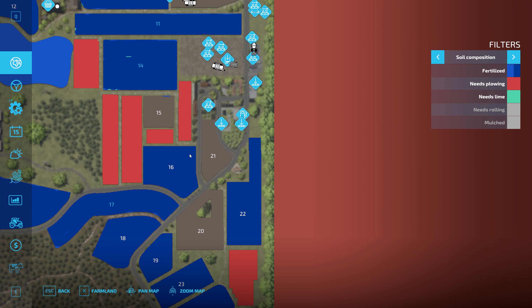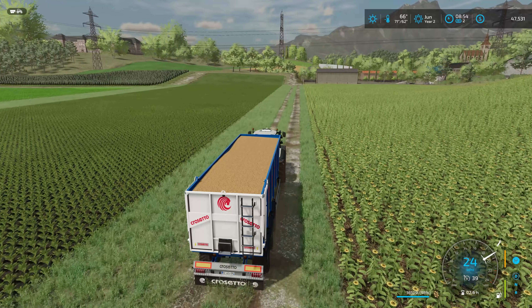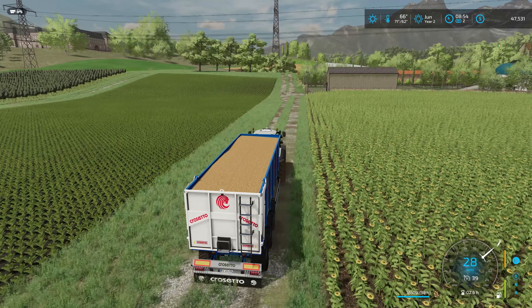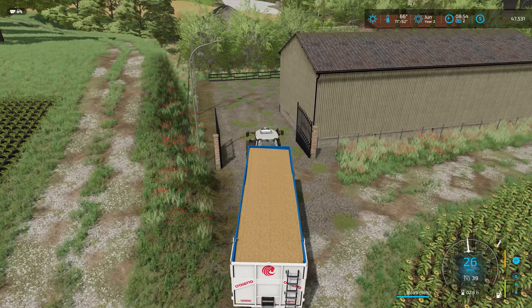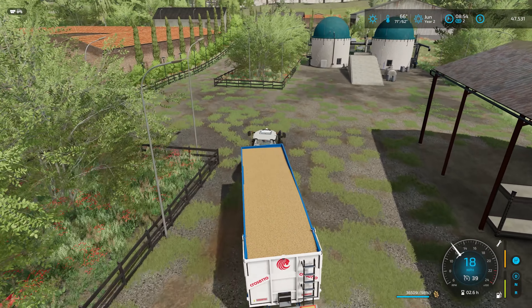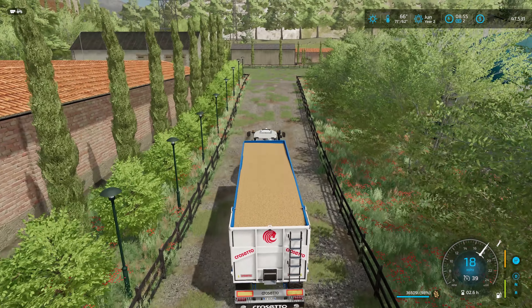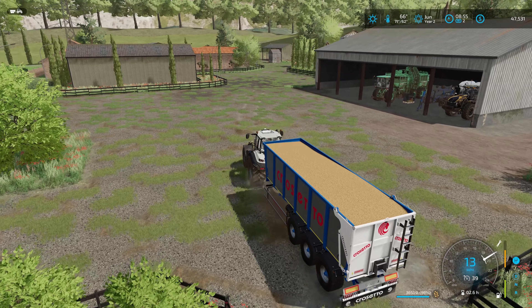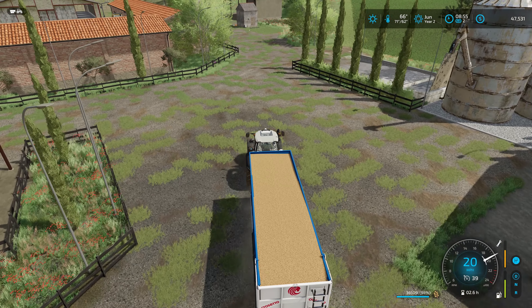How much wheat did we get off the field? Almost a full trailer — 36,500 liters. That's not too bad. I don't know how much this silo holds up here, but I'll probably use one of the Omatana wooden silos that only costs about 10 grand and holds millions of liters. Most of the crop we harvest is going right to production buildings, so the silo shouldn't need to be massive. The silo has sorghum from the old grass field, soybeans, canola, and now wheat.